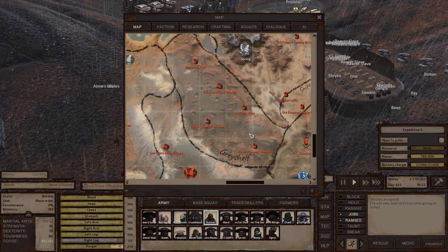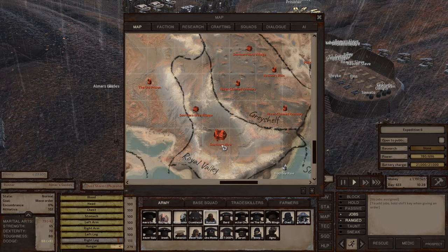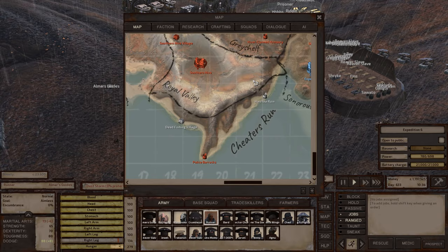Fact-checking myself: the Greyshelf has no environment — it's a dead environment, so I was wrong about it. Royal Valley is the one I was thinking of that had an okay environment, but I wasn't able to find iron and copper close enough to each other to build there. Cheaters Run has a dead environment, so it's not worth building there at all.